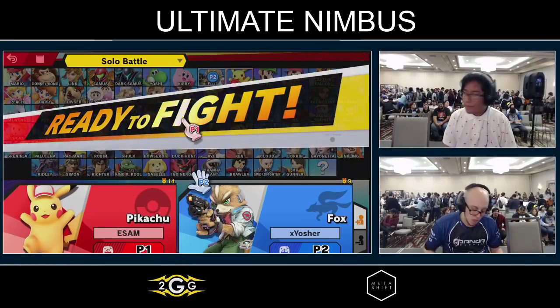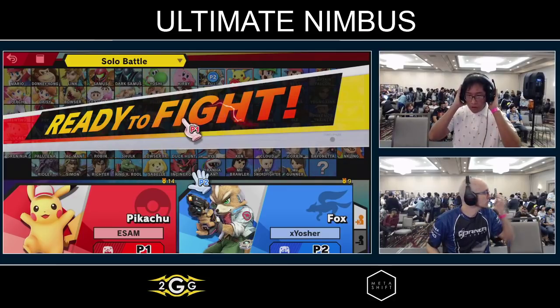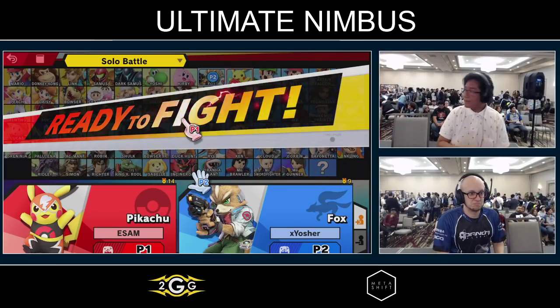Notoriously, Fox versus Pikachu is really hard for Fox, because Fox is a fast faller, and fast fallers are combo food.